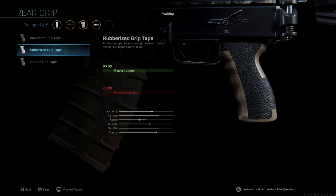Last but not least, the rear grip we're using is the Rubberized Grip Tape. This is one of the rare changes I'll make to the rear grip — generally we run Stippled Grip Tape for sprint-to-fire speed and aim down sight speed, but we're going to use this to get recoil control and give one more boost to our accuracy. With the Origin 12 shotgun it's very important to have accuracy and range boosted as much as possible, because the gun is more difficult to use the further away your targets get.